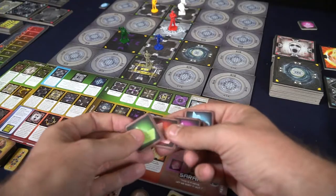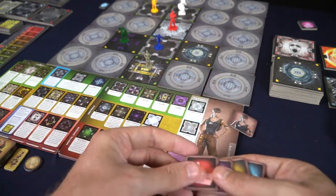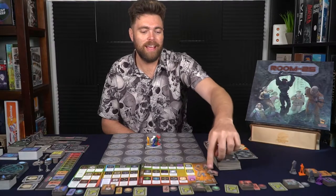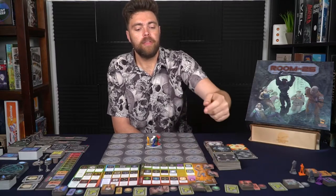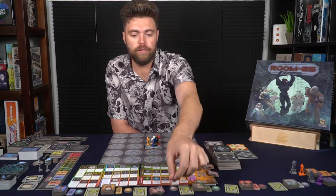In the game there are three specific things you do on your turn. There's the planning phase, where every single player plans two actions by taking their tiles and choosing two of them, placing them on their action slots. Then you decide if you want to use your adrenaline token — placing it on the slot gives you a third action, but only once per game, so use it carefully.